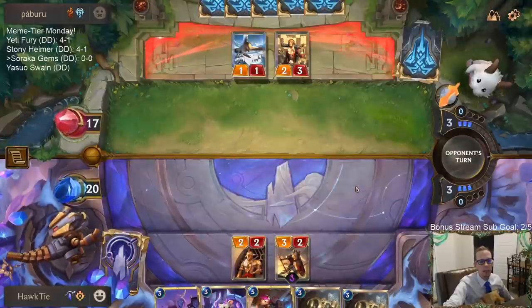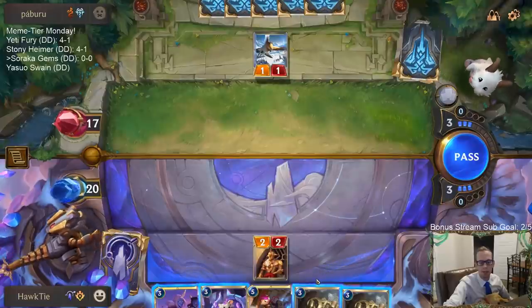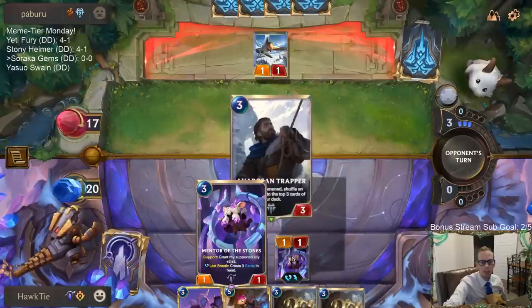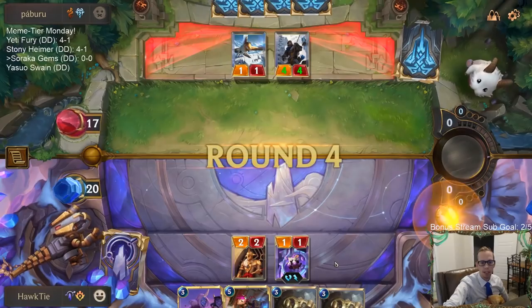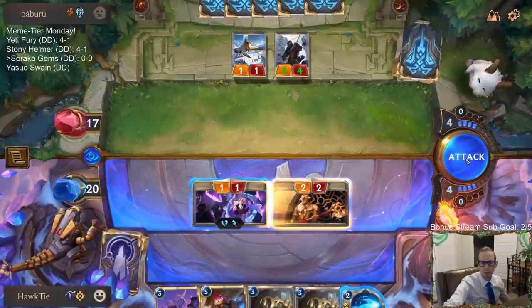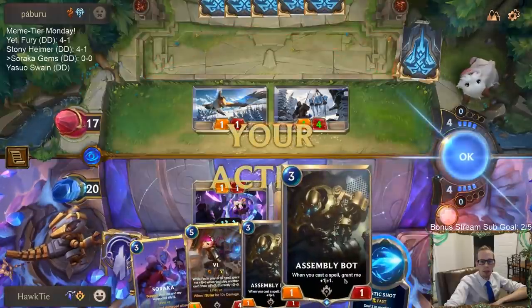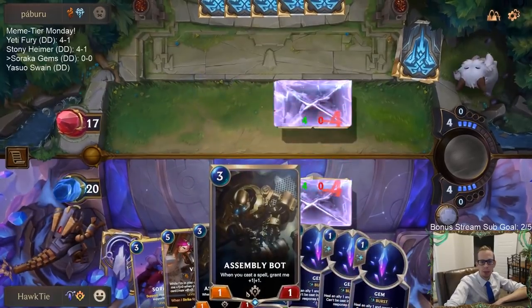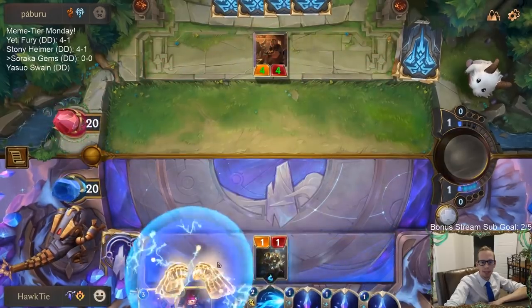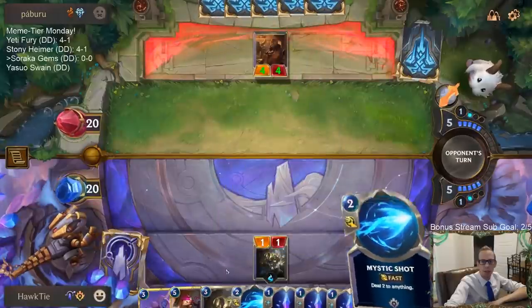What will the Make It Rain nerf be? I could see just making it cost an additional mana, just having it cost three - doing damage to three different targets, it feels like it should be a three-mana card. Mentor the Stones could die to a Make It Rain if they're playing it, I'm not really expecting that but I'd rather it die than any of these other cards. My plan is play Assembly Bot next turn, play another Assembly Bot, and then have all these things. Make It Rain would be devastating but I want to get these Assembly Bots in play right away.